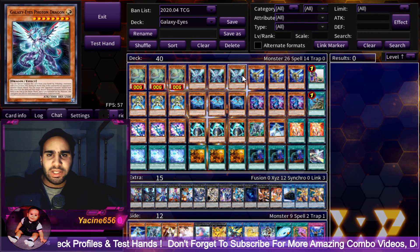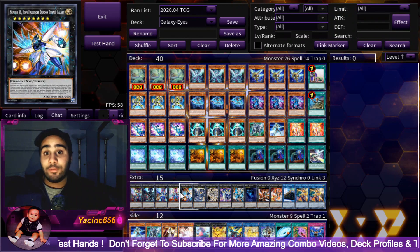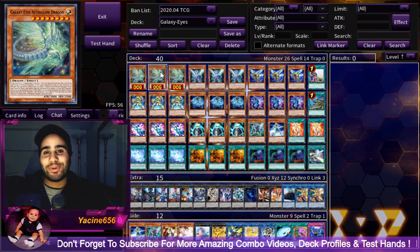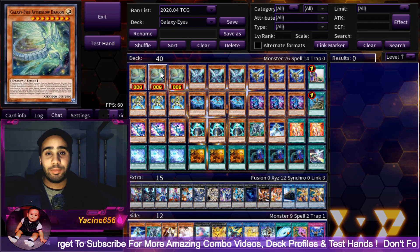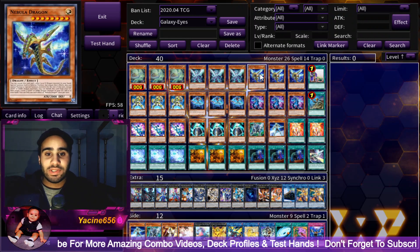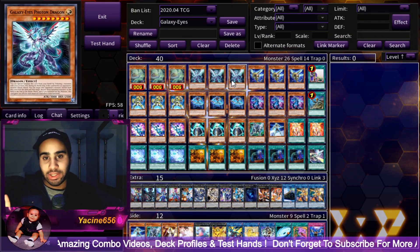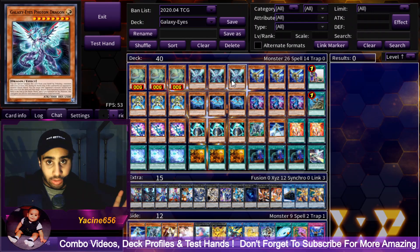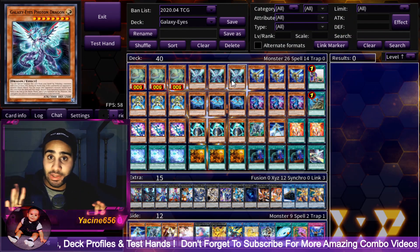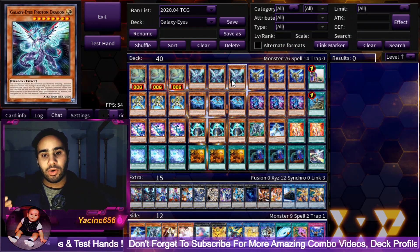Three Photon Dragon — I don't want to over-explain this. It is definitely the heart and soul of the deck. It's very good to always have access to it in your hand and deck because you can easily search and special summon it. During your opponent's turn, for example, if you detach Afterglow as a material, you can special summon Galaxy Eyes Photon Dragon right from your deck. The name Galaxy Eyes Photon Dragon is very important — it is, if I recall correctly, the only main deck monster in the entire game that has both Galaxy and Photon in its name, and being a Photon monster is very strong in this deck.